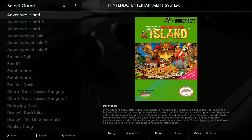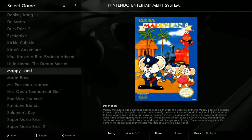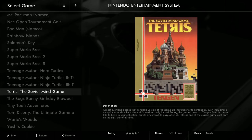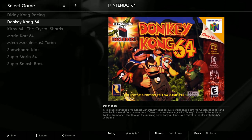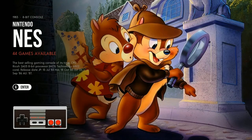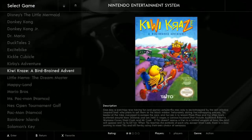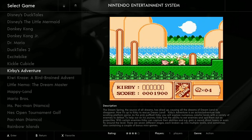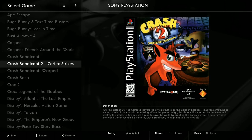For NES, hopefully we see Chip and Dale — and we do. Some more Kirby, Excitebike, Mario Bros, Teenage Mutant Ninja Turtles. He does have Kirby's Adventure in there — that'd be a pretty tough game. Kids have got to be pretty well coordinated to figure that one out.